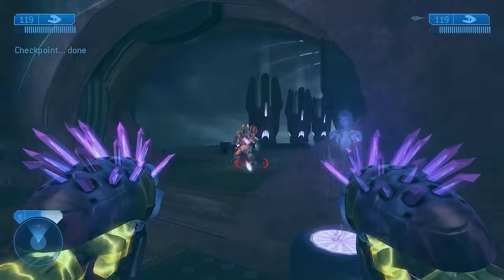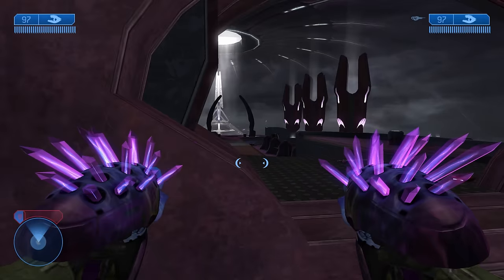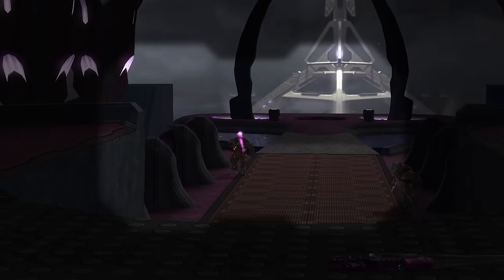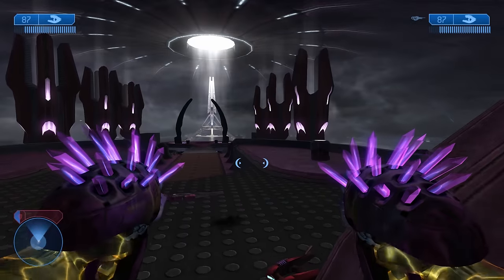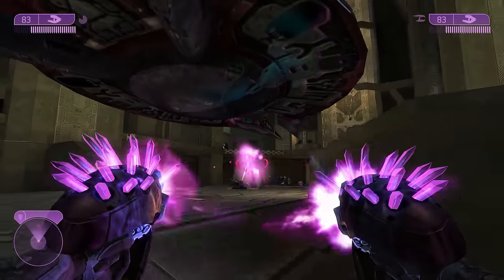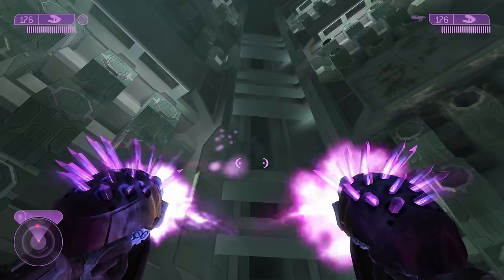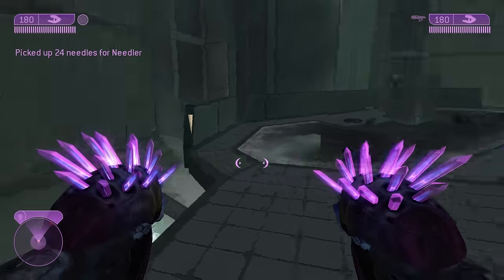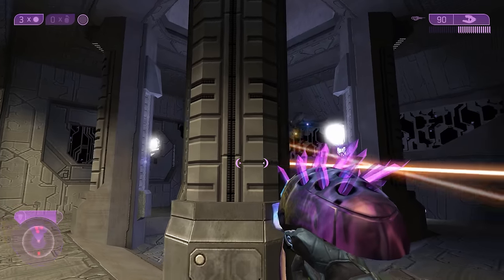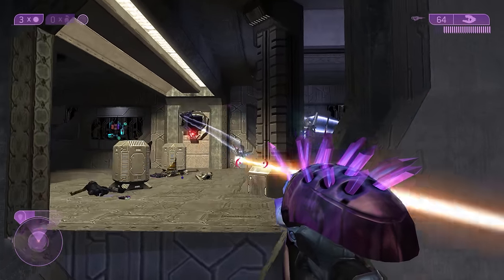Dual needlers are the best dual wield combo in the game by far, decimating almost everything that can be super combined. While dual wielding, you just need to hear the firing sound four times to know you've shot enough needles to trigger a super combine. Berserking brutes and energy sword elites run straight at you, making them especially vulnerable. The needler is especially good into combat forms since super combines detonate their bodies. Sentinels are also weak to just the needles themselves — since they deal Plasma Slow damage, they're four times effective into sentinels, so you can miss a few and still do solid damage.